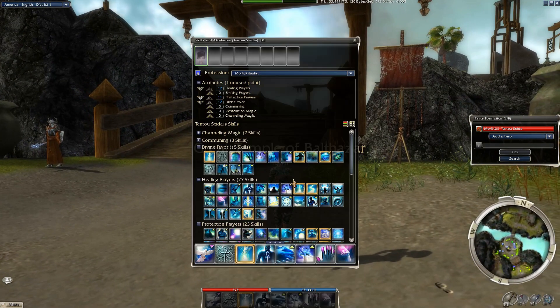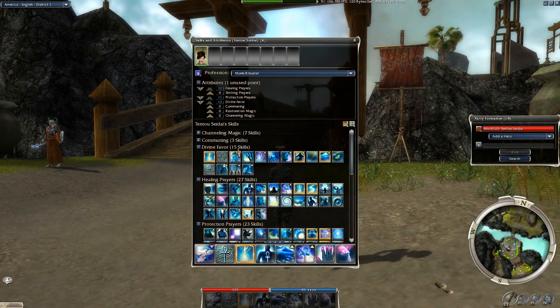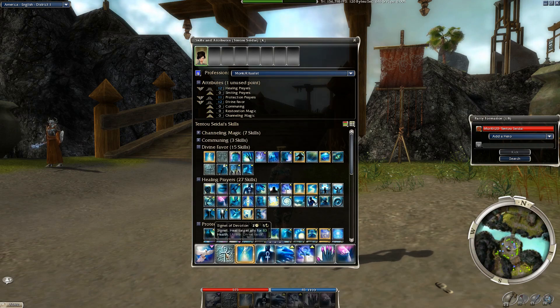The skills that I have equipped — I get eight of them. They are attached to attribute lines. So for example, Divine Favor is an attribute line, and skill effectiveness scales with that attribute. If you look at Signet of Devotion right now, you can see its attribute is Divine Favor and it heals for 83 health. If I reduce my Divine Favor, it will go down to 77 health. This number is blue because I have a rune.